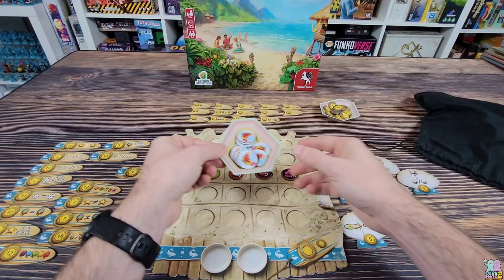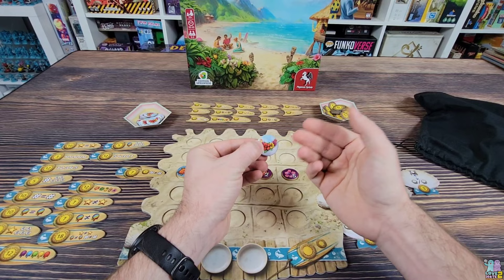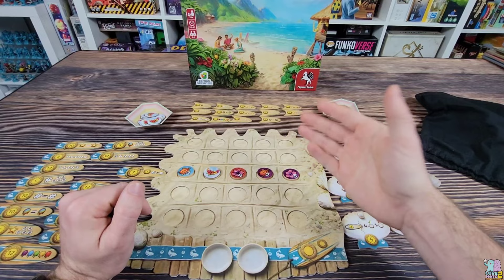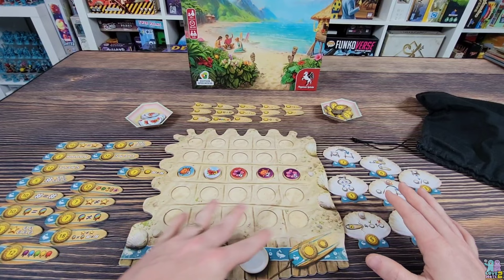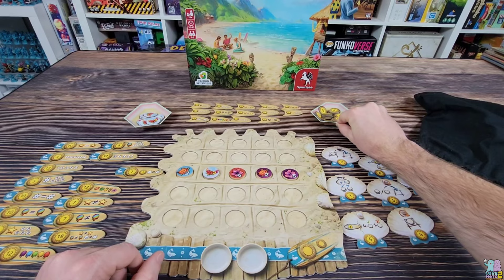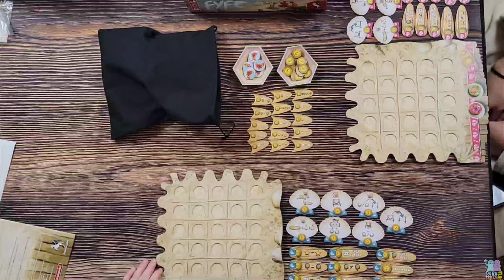Some of the shells allow you to play joker tiles, which are placed on top of tiles already on your board, making that tile count as whatever you need it to be to fulfill your objectives. You'll play 25 rounds because there are 25 spots on your board, then count up points based on objectives, bonuses for multi-objective turns, and points from shells you didn't use. Whoever has the most points wins. That's how you play Fife!